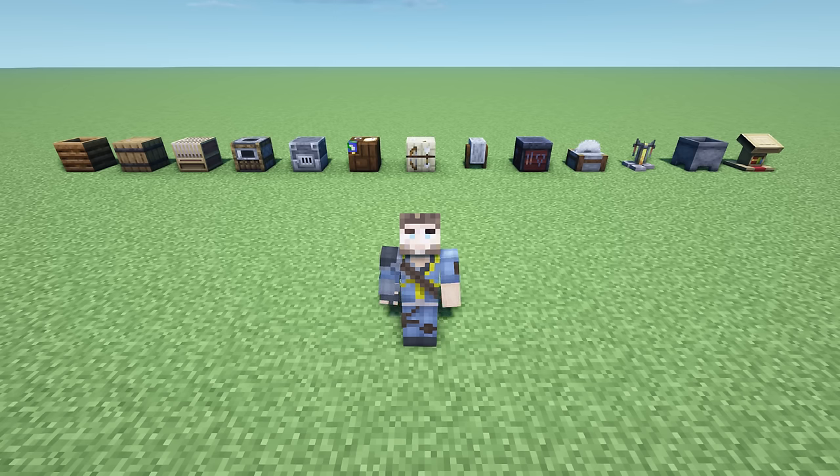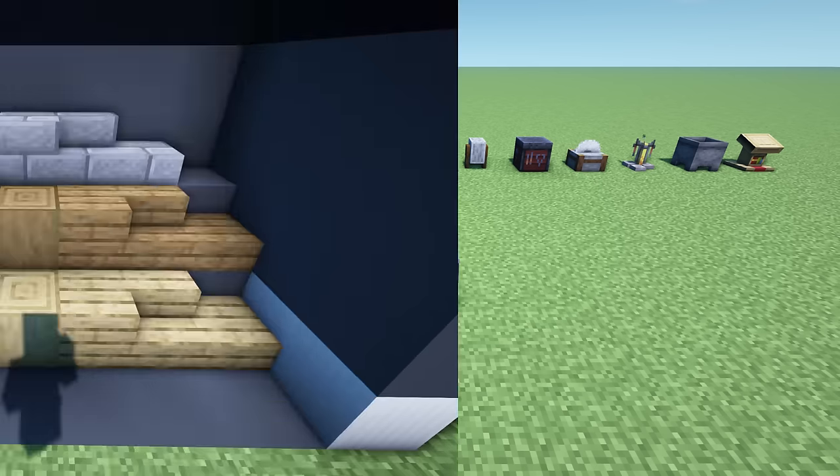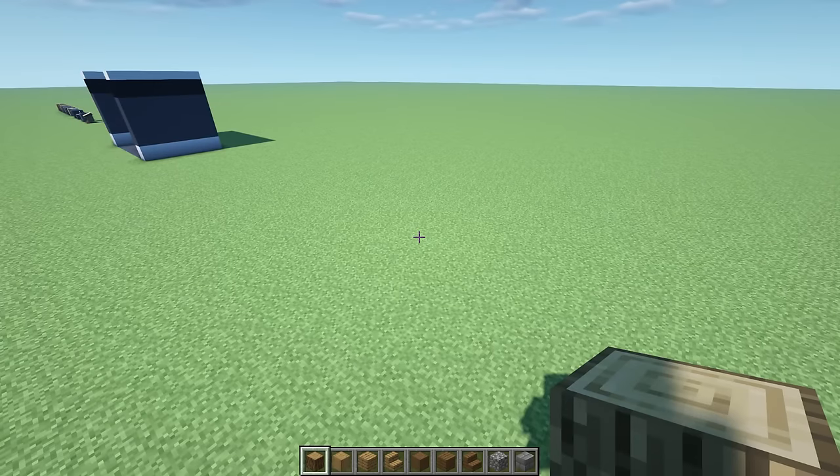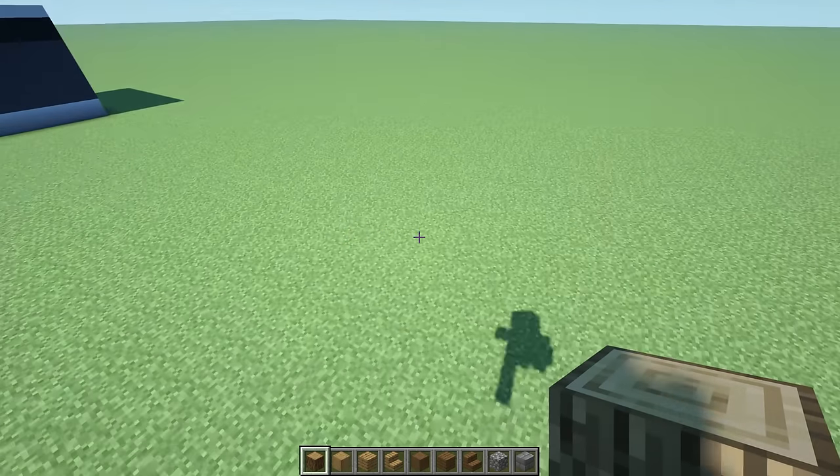Let's check out the block palette we're going to be using for these specific builds. This is going to be very basic with starter-worthy materials, all in a plains-like biome setting. I'm going to be using some cobble, some stone, some spruce, and some oak - that's it. All right, let's get this farmer's house started.